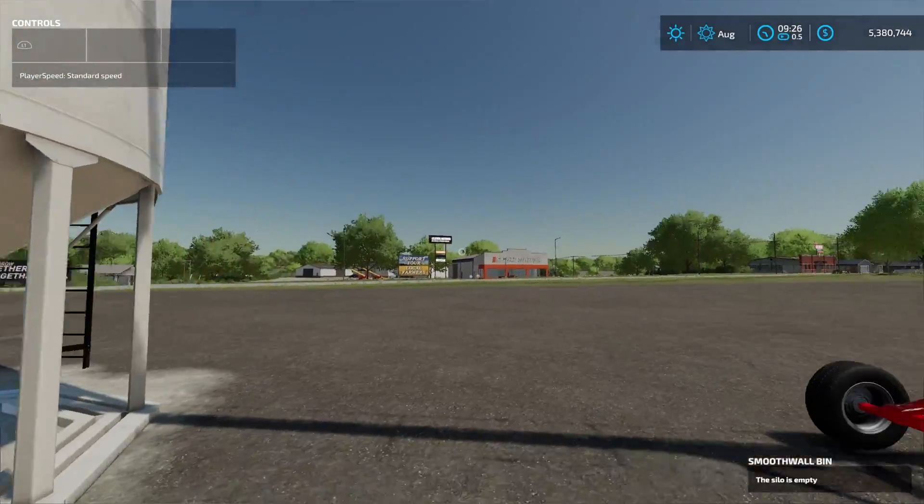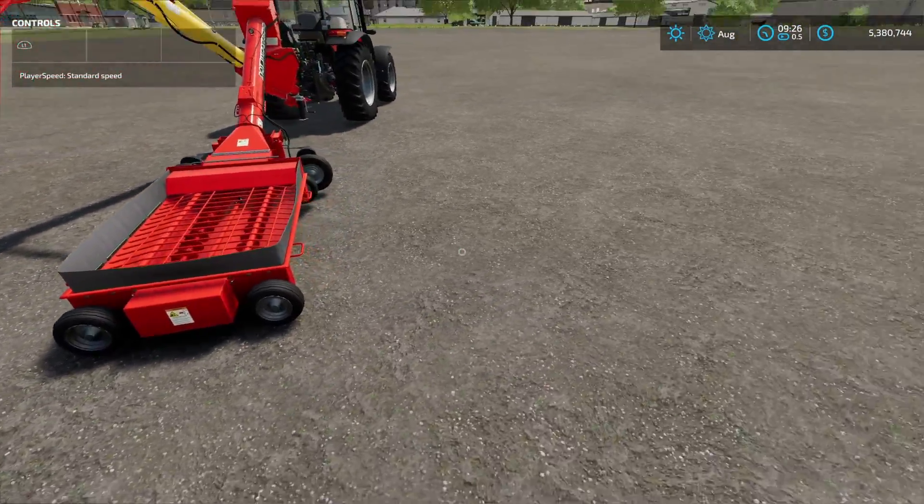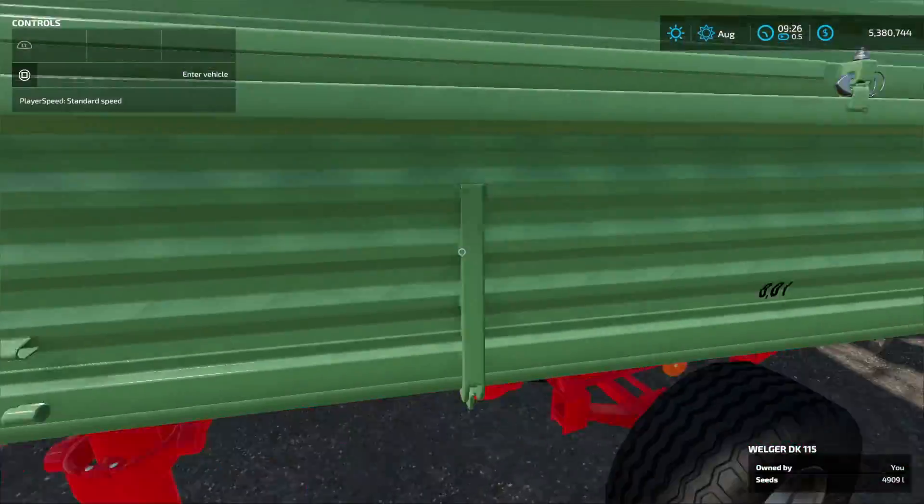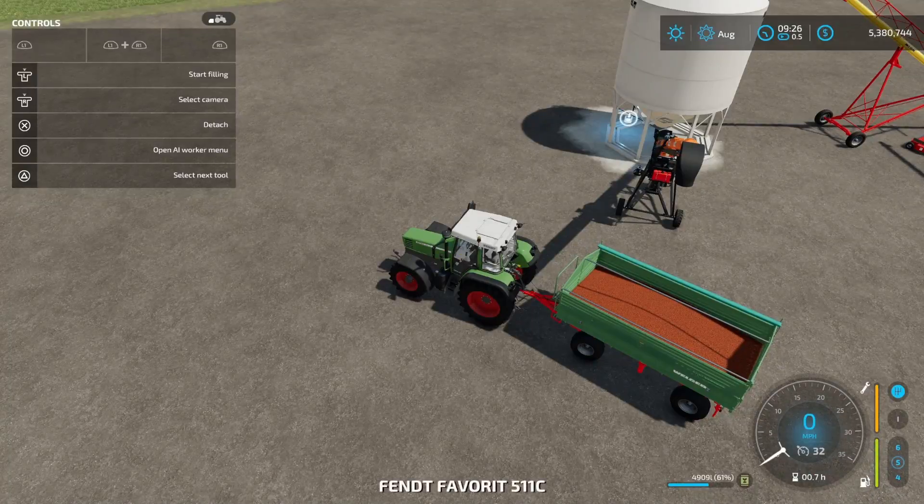All right. So our silo is empty. Now we don't have anything over here. This one here is empty too. Nothing there. All right. So that means everything has been processed. So now we have 4,909 liters. And if we take that and divide by 1.6, because that's how big our original trailer was — 1,600 liters — that's going to give us 3,068 liters.